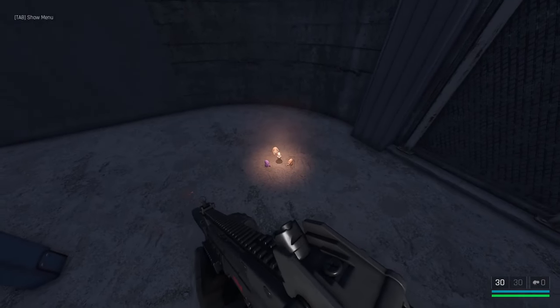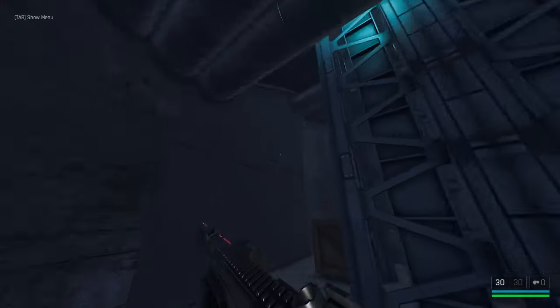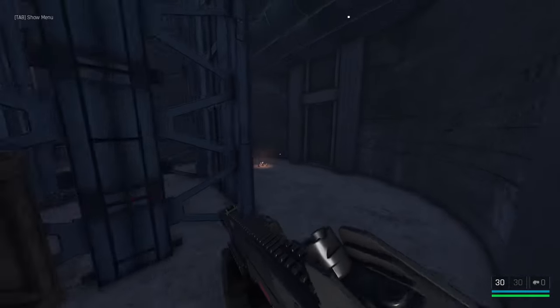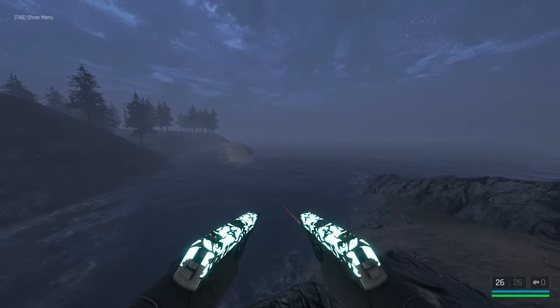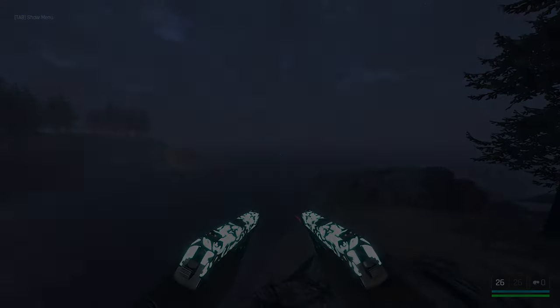Here's another Easter egg that you'll never end up seeing — it's three little teddy bears sitting around a candle down the bottom of this elevator shaft. Thank you guys so much for watching this video. If you guys did enjoy, please like and subscribe and I'll see you guys in the next video. Peace.